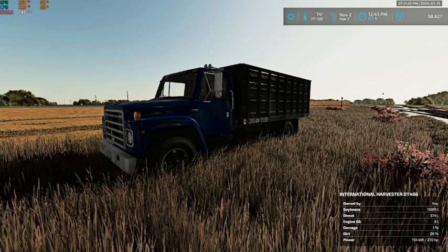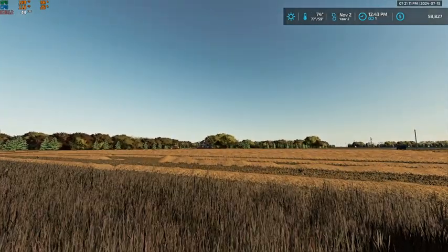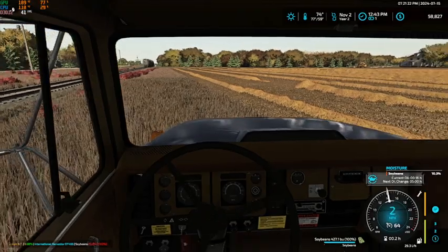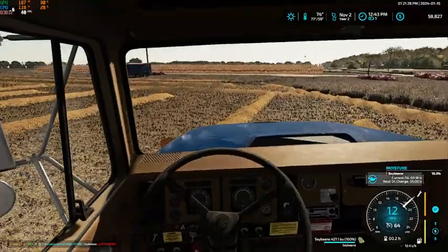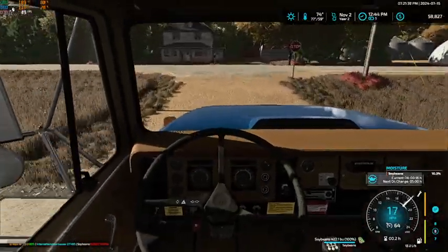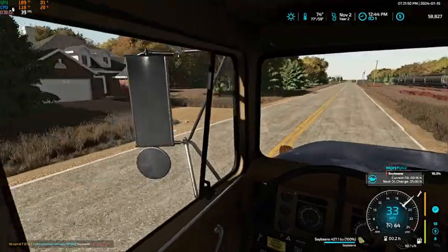Hello everybody and welcome back to Forest River, North Dakota. As you can see, we are not in the combine — the combine is way over there with a just about full grain tank and we have three full trucks. I did combine off-camera until I got all three trucks full and then got the combine mostly filled up. So we're gonna start off today by dumping all three trucks and placing them in better spots around the field to assist with unloading.